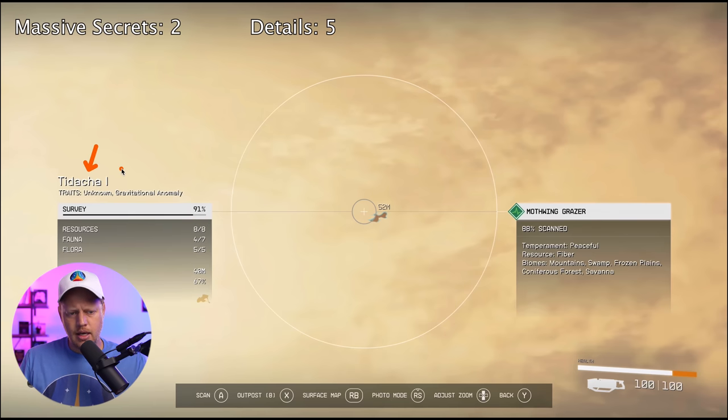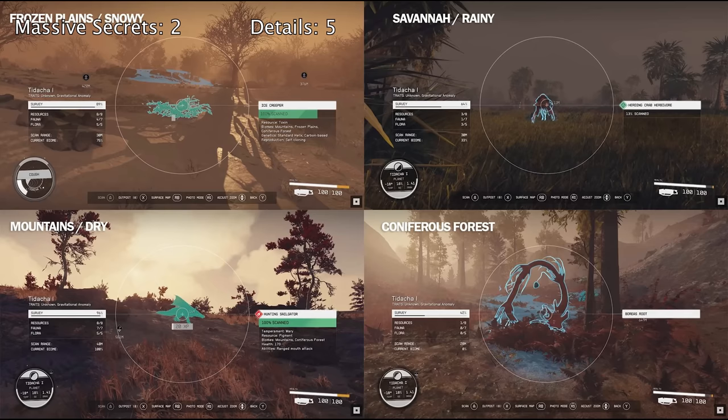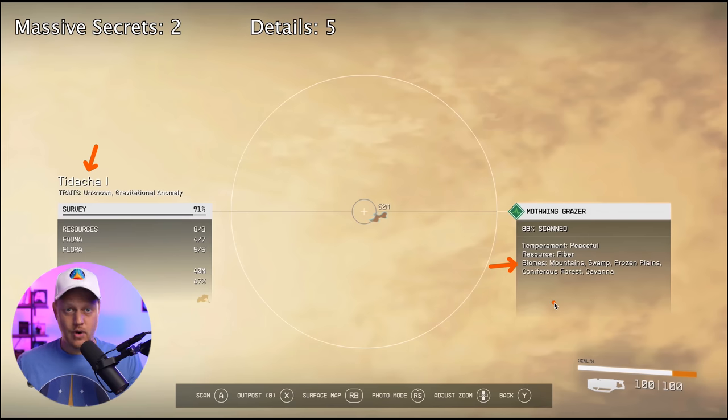We see here at Tadacha One that they're scanning this creature, and it actually lets you know the biomes it's in: mountains, swamps, frozen plains, coniferous forest, and Savannah. So that alludes strongly to the fact that Tadacha One has most, if not all, of the different biomes available in Starfield. We've known that there are going to be planets with multiple biomes, and this is just a confirmation of that from the gameplay footage.